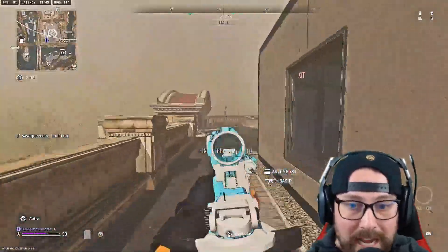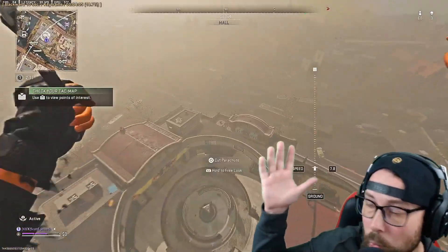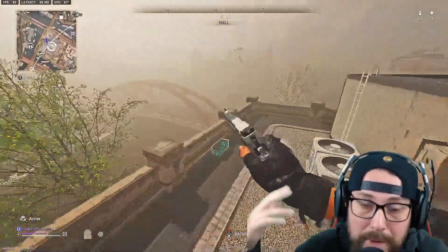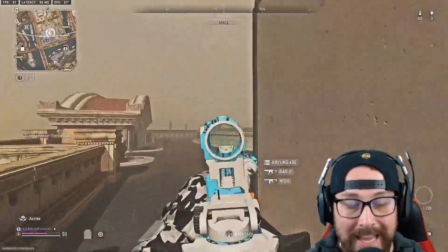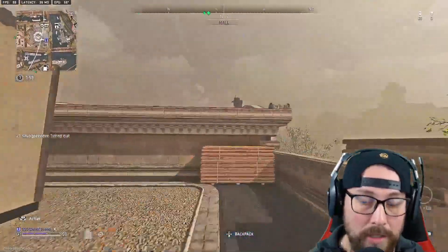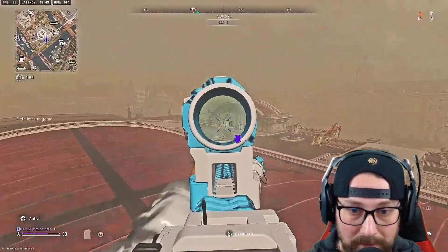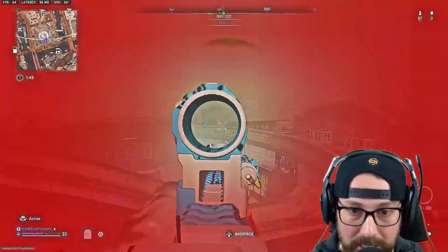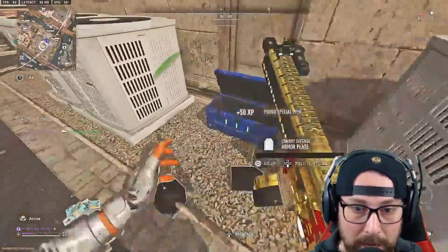First tip: land at the same spot almost every time, because you're going to know where those fancy boxes are, you're going to know potential spawns, and you'll know the area a lot better than people who don't drop there. We do get lucky and land on one of our boxes — this is a spot in Mall that can spawn those boxes, so that's why I land there almost every time.